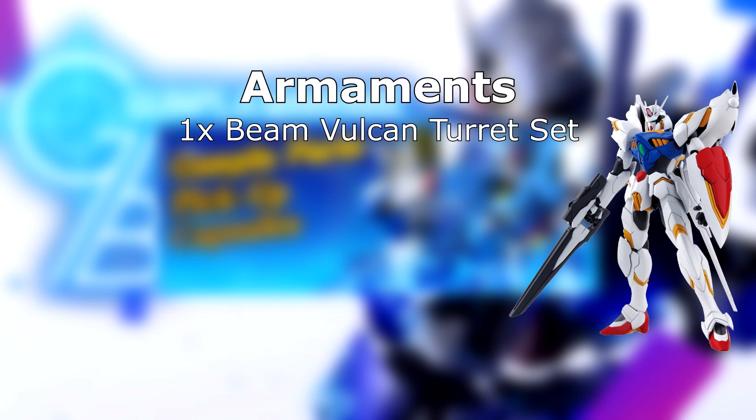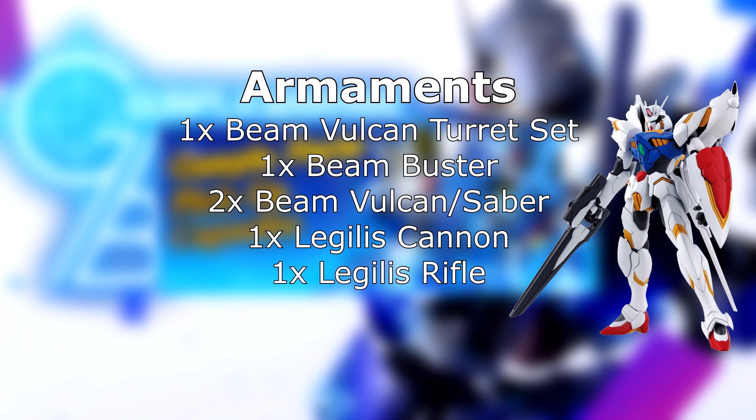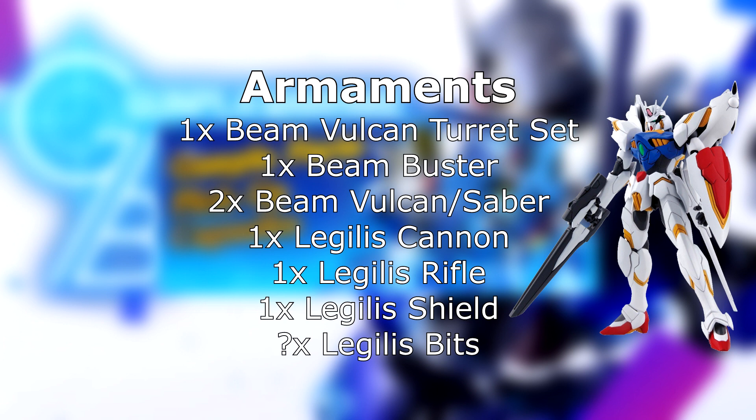What's this going to be armed with? It has a beam vulcan turret set — that's right, beams, not the normal physical ones. It has a beam buster, which is a chest-mounted beam weapon. It has two beam vulcan/saber combinations mounted in the hands — they can either shoot bullets or turn into sabers. It has the Legolas Cannon, a beam rifle built into its tail, and the Legolas Rifle, a more standard handheld rifle. It also has the Legolas Shield, an electromagnetic coated shield that can generate bits — imagine funnels or dragoons — autonomous drones that buzz around and shoot beams at your target.